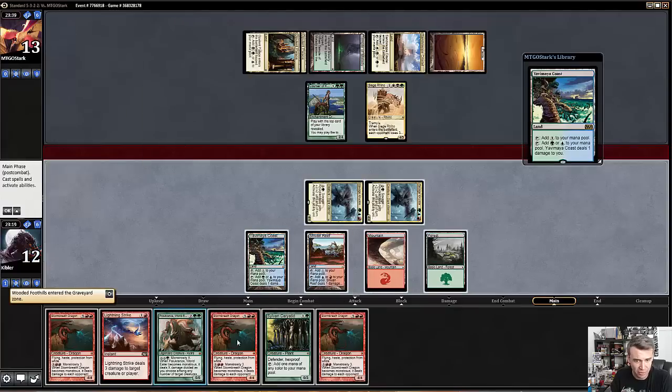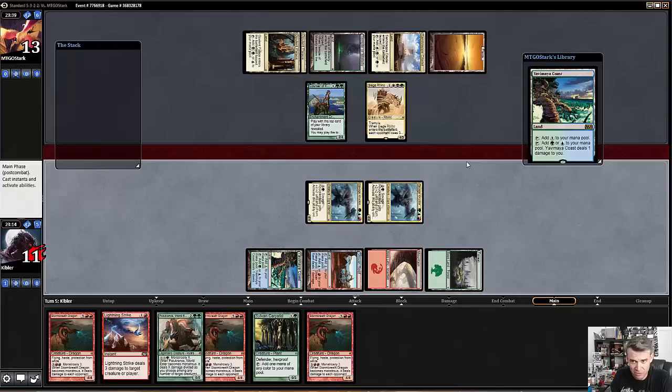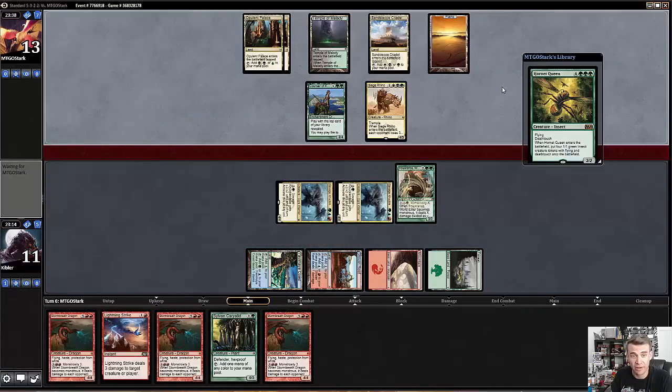I'm kind of taking a beating here. I'm just gonna go ahead and play a Pelucranos. I'm down to 12. A Hornet Queen — alright. I guess now I have it figured out. It's like an Abzan Sultai Reanimator. My guess is that it's Abzan Reanimator splashing Sidisi, from what I've seen so far now that we see a Hornet Queen.